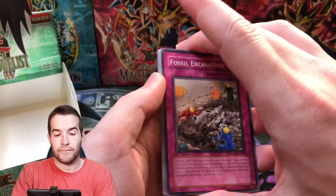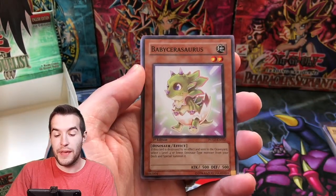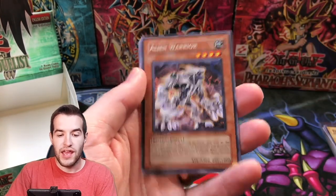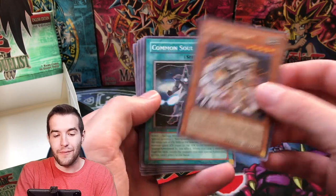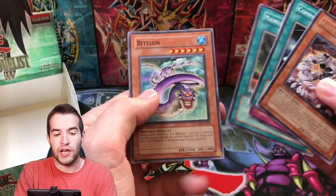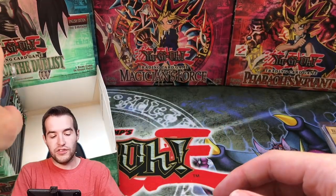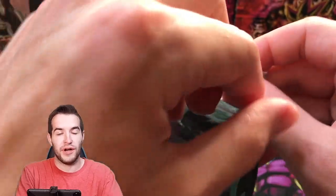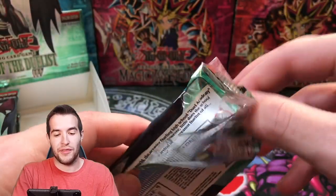Fossil Excavation, Baby Sarasaurus, Contact, Wonder Garage, Alien Warrior — that's a classic card — Destiny Mirage and Bitilon. On to the second half of the box. Will we get something else? We're hoping for an Ultra. You don't even necessarily get an Ultra every box, so there might be one, there might not.